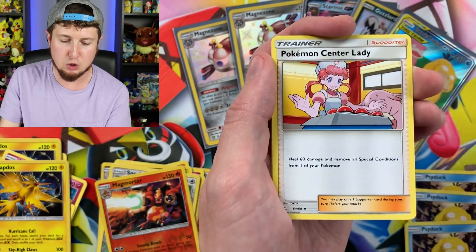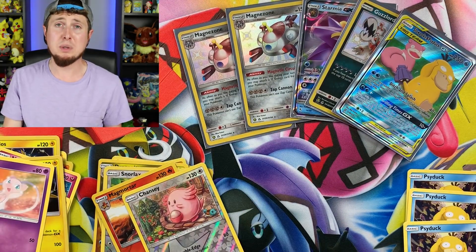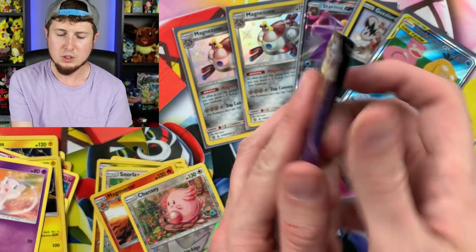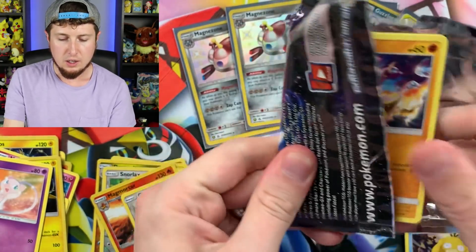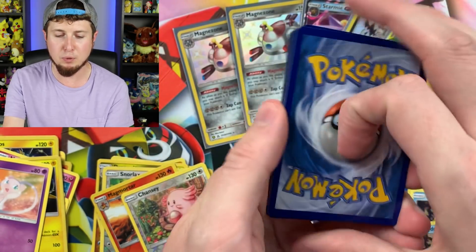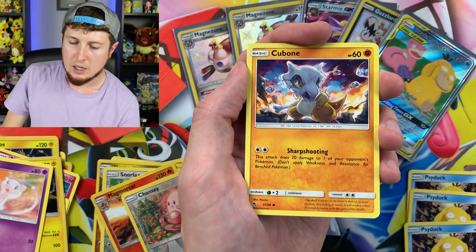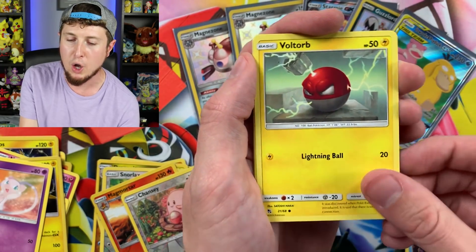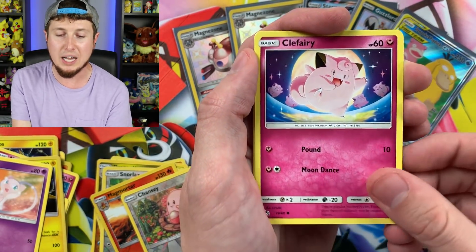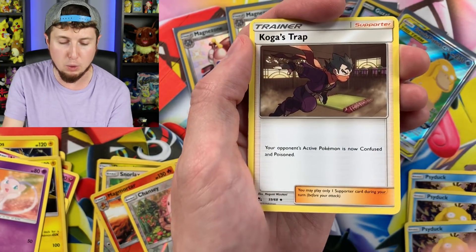On September 20th the Hidden Fates elite trainer boxes are coming out, so just wait — patience is always rewarded. I personally would never pay over retail for a pin collection. Energy, Misty's Gem, Lieutenant Surge's Strategy, Pokémon Center Lady, Chansey, and a Mew — a Mew inside a Mew pack! There have been products I couldn't get on release day and I just wait for a restock. Last code card — let's see if we can get a Shiny GX in this final pack.